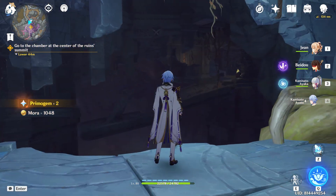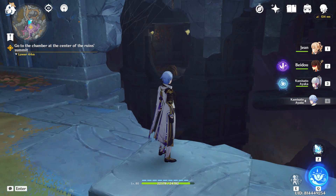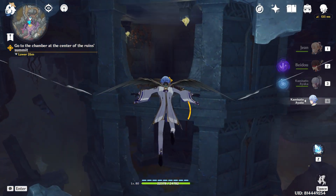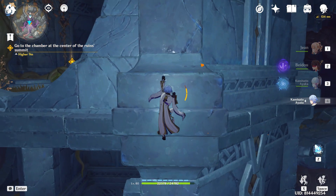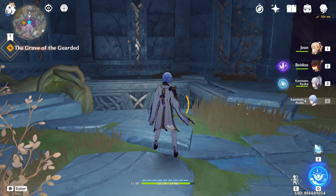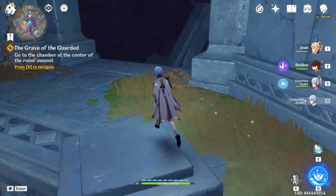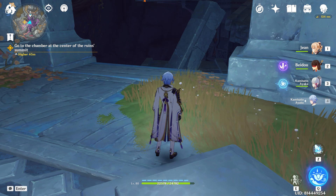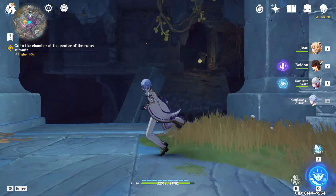I'm assuming we're not going down, so I guess we're going into this room. This is not going to end well for me. I'm definitely not making that top room. Or maybe with some creative climbing, I will. Go to the chamber at the center of the ruined summit — is that up or down? Summits are usually up, but the building's upside down. It says higher 45 meters, I am going up. It's the opposite of what I would have thought.